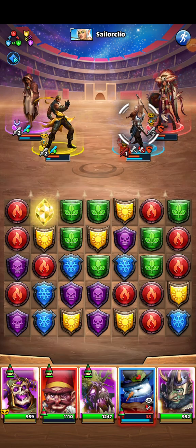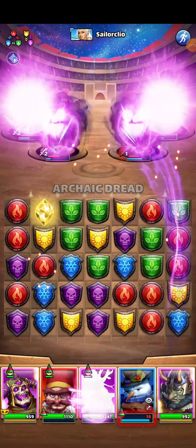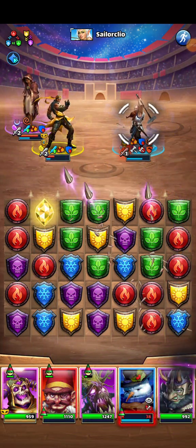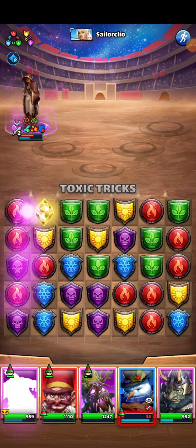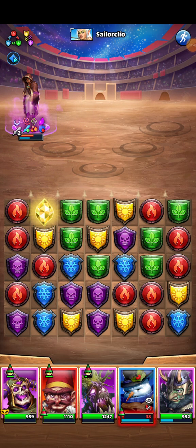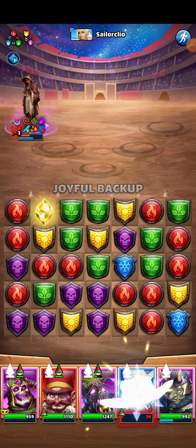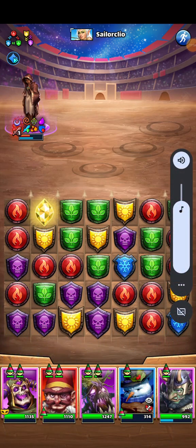Oh, 'less than 50% health remaining' — okay. Should we use Tree Veil and then him? Let's try that. Score is 907. I would at least like to use my healer. There we go. Merry Christmas, everyone.